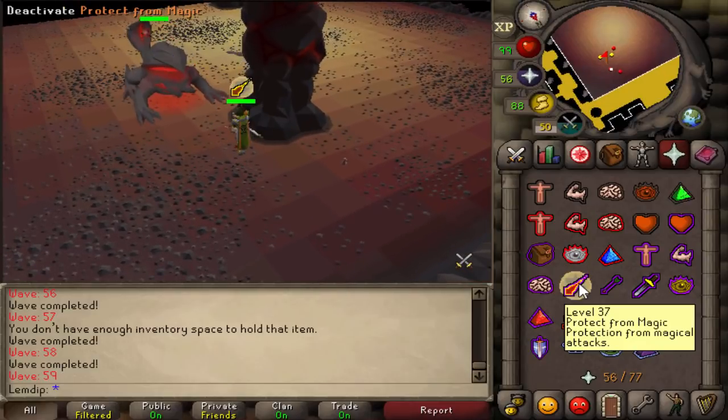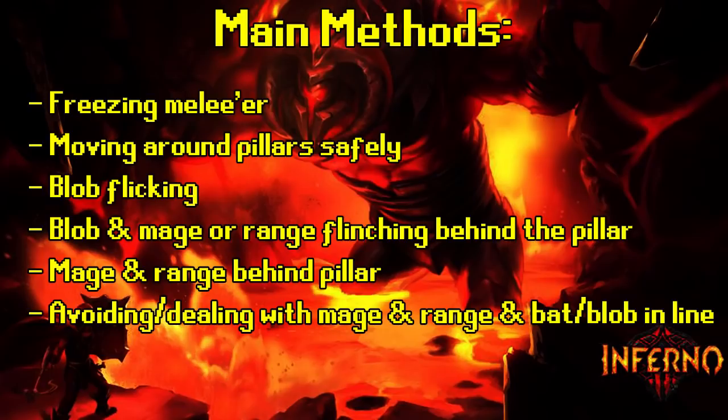If you do end up with a bat in front of your mage or ranger, run all the way north to the back wall, come out to the east side, and flinch it — attack it then go back behind the pillar — killing it as fast as possible using range with eagle eye. Brew up if you're in trouble and don't be afraid to use your brews. It's a really unlucky spawn and won't happen often, but try to avoid it by killing anything in front of or behind a mage before it has the chance to respawn something.